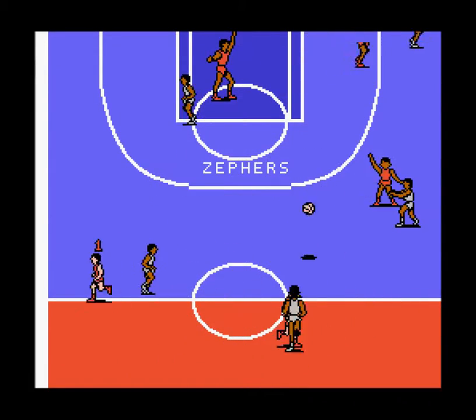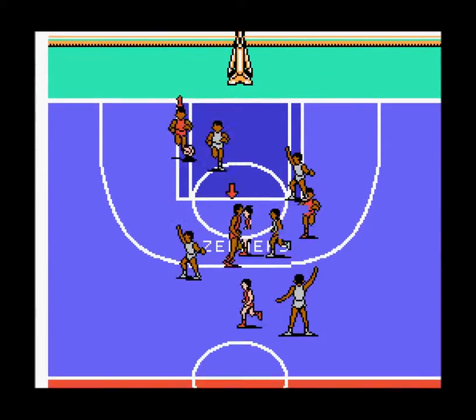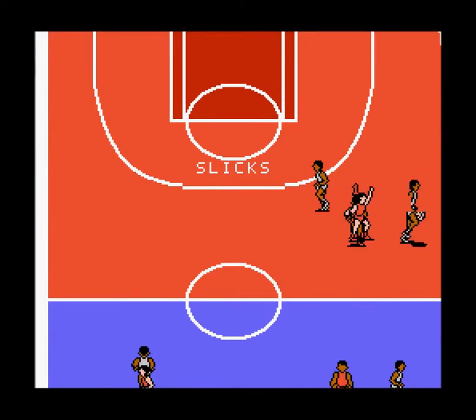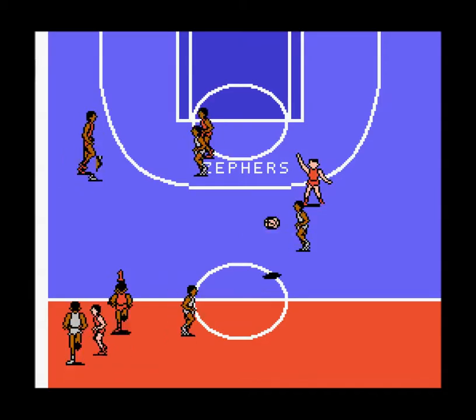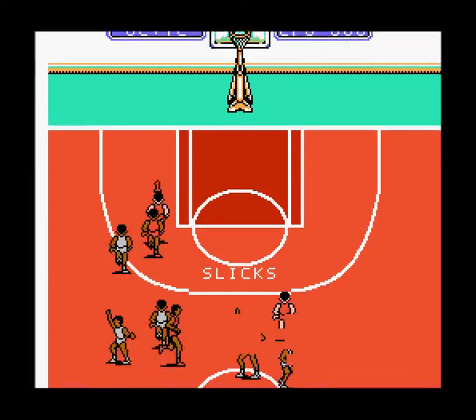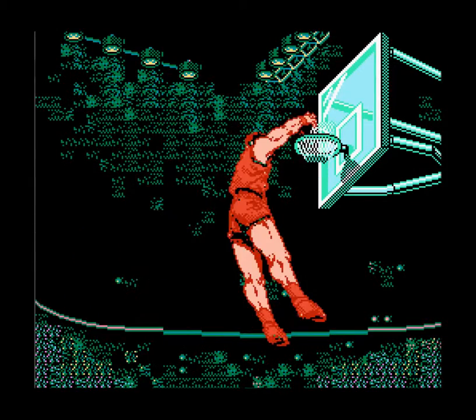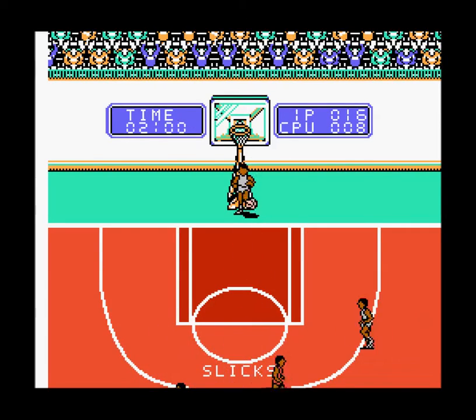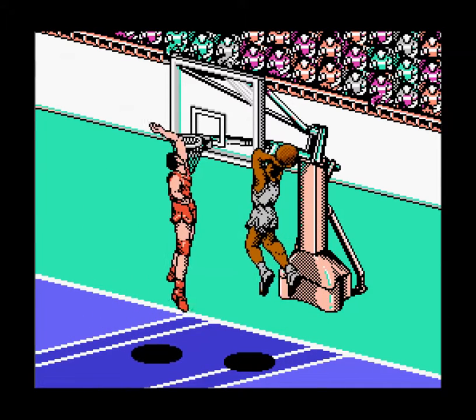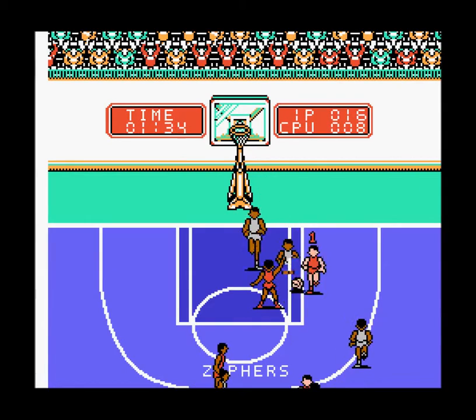On defense you see me running after the guy with the ball — you can steal or block the ball. For stealing, I generally just try to run into the player on the other side that has the ball. The best method is to come up from behind the player; you just have a better chance to steal that way. If you press the A button your guy will stand in a defensive stance, but I found it just doesn't do much.